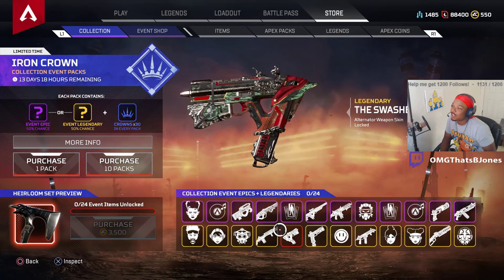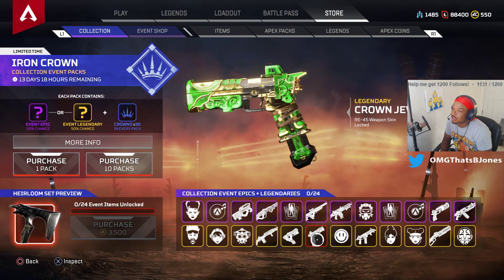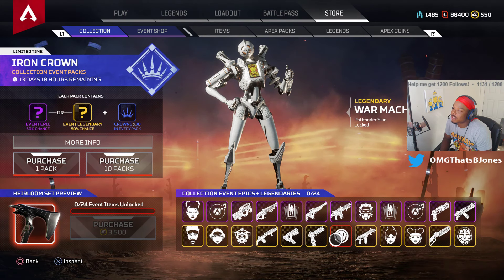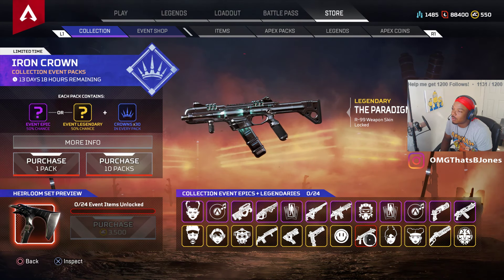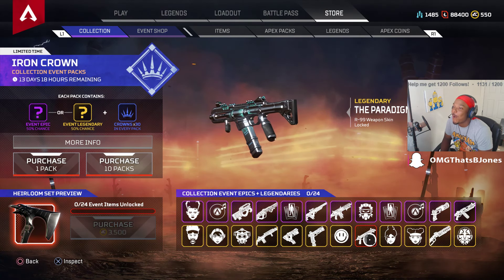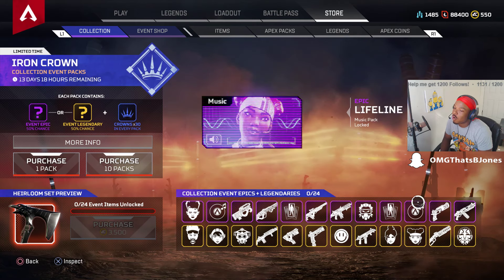We got an Alternator skin — so much static. Alternator skin. This looks like the Octane skin — look at how skinny it is. I'm not a fan of his kneecaps; everybody's talking about his kneecaps — but anyways. That AR-99 — wow. Okay. Wraith skin.